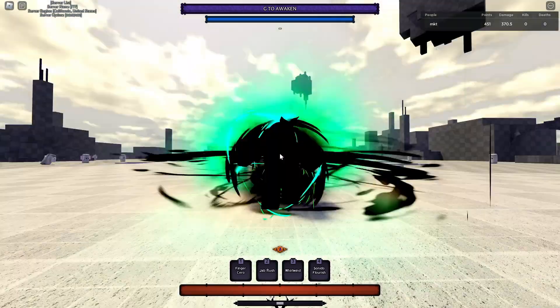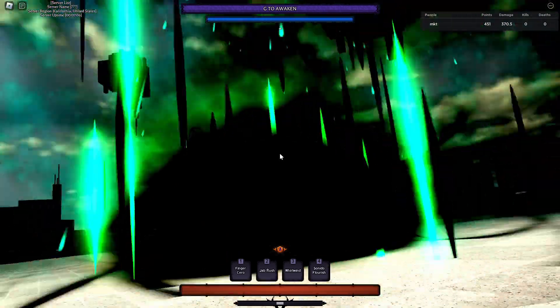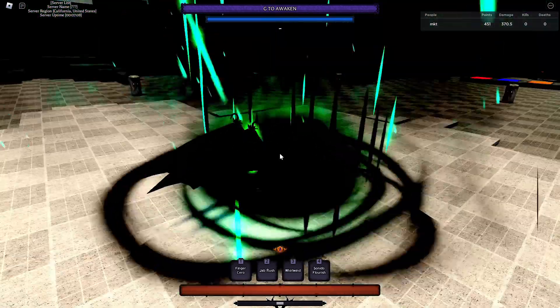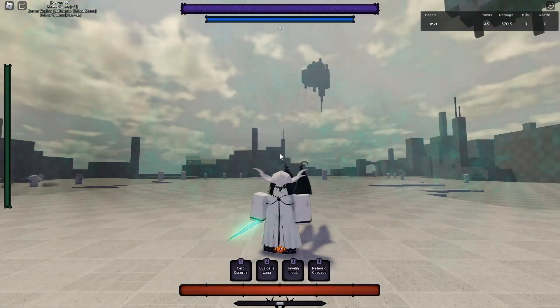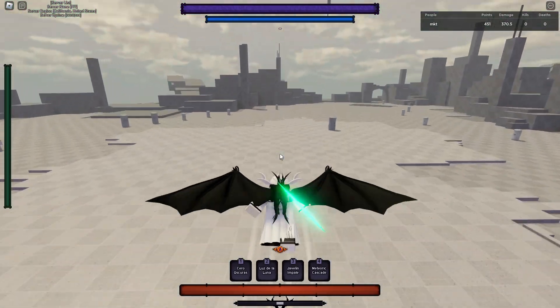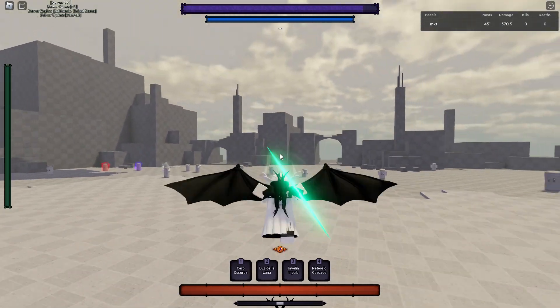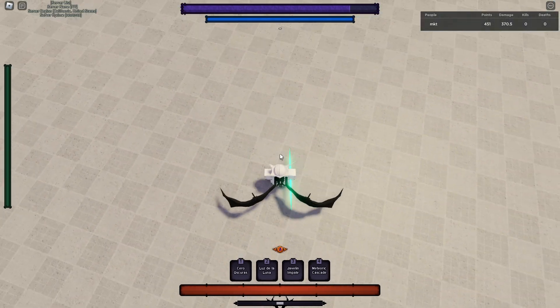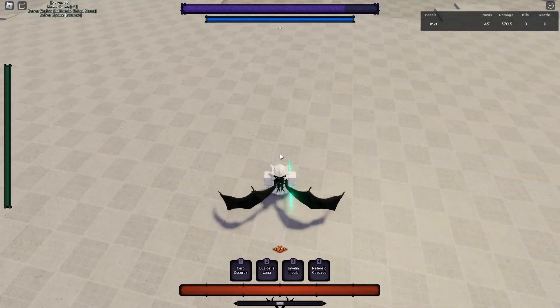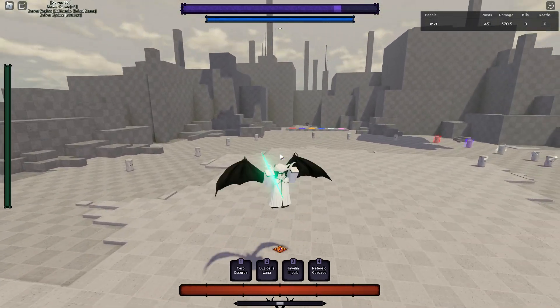Anime Showdown just released their first week balance changes. Before I give any opinions, I'll show you the changes first. Also, I just noticed they finally made Ulquiorra's wings flap — before they would just be straight, but now they actually flap. As you guys know, I'm an Ulquiorra main, so that's great.